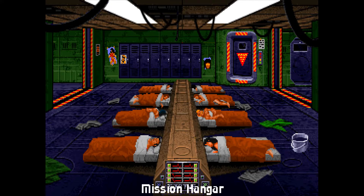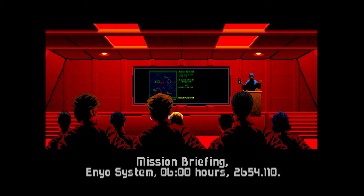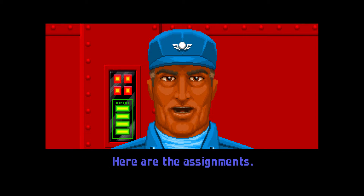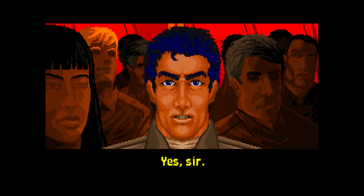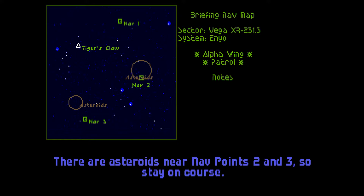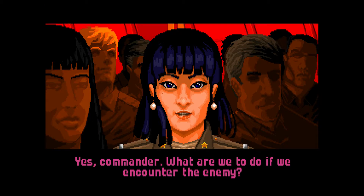We go to the mission hangar, and here we're going to get a briefing of our first mission — this is where we learn what we need to do. I'm going to fast-forward because you can study this in your own time when you actually properly play the game. We just have to go from nav point to nav point and sort out any enemies.